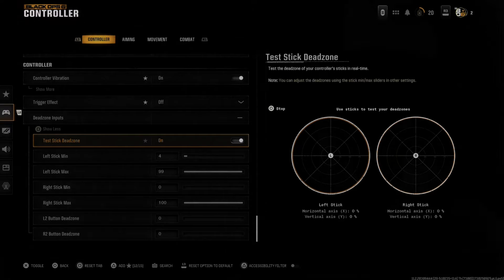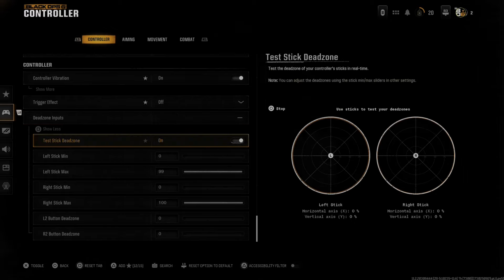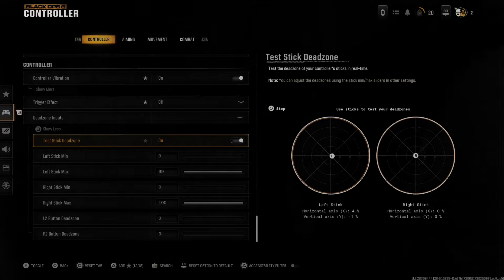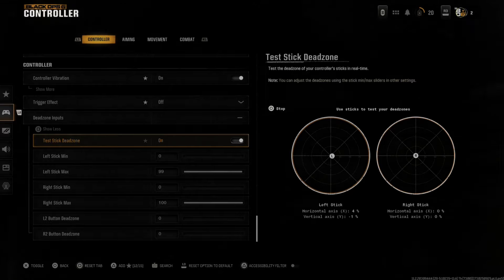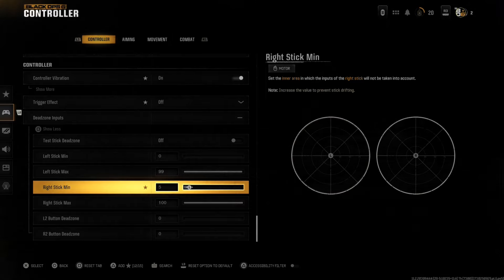Then turn this on and the stick drift will be removed. If I turn this off I should still have like a 4% stick drift. Just bump up your left stick or your right stick depending on how much drift you have.